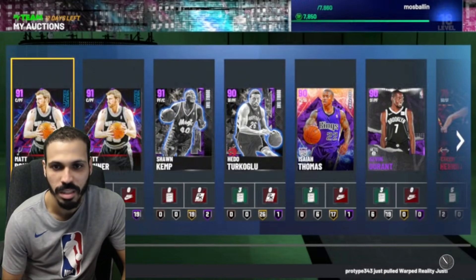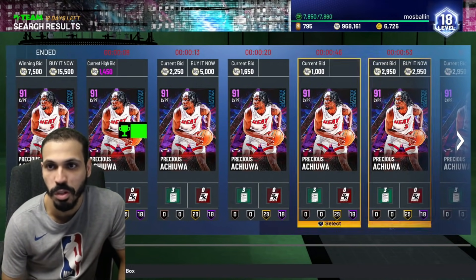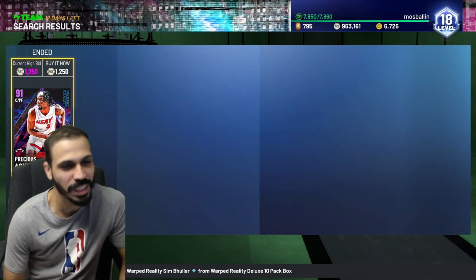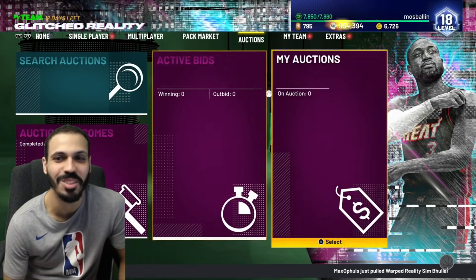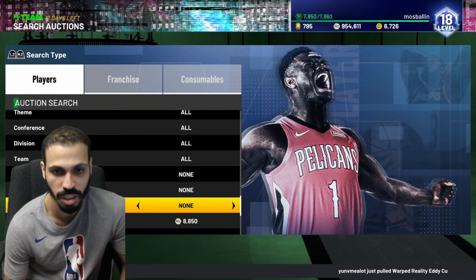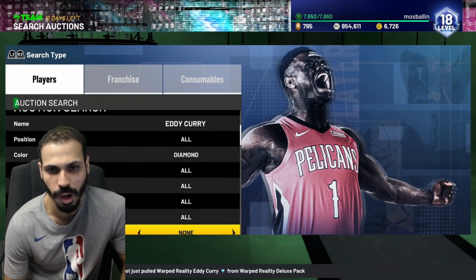Turns out I miscounted and bought an extra one — I'll send it to my collection. We'll start the bid sniping again for the next card. We just got one for 1250 — patience is key. I'm getting these real cheap on the bid snipes, like 1200 each. Now our goal is to find the diamonds — I see Eddie Curry for 8.2k, that looks really really good.